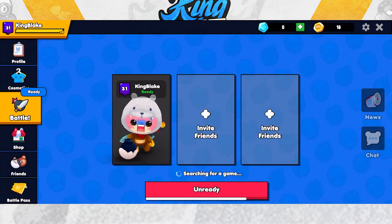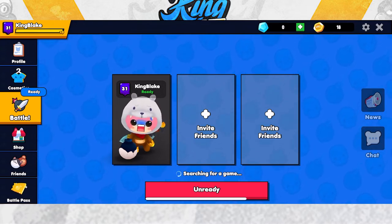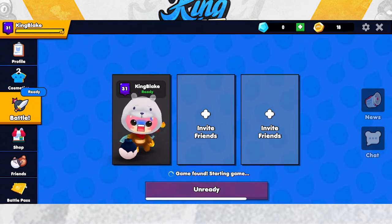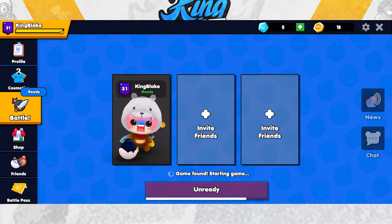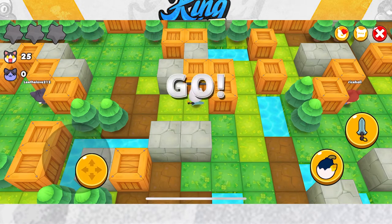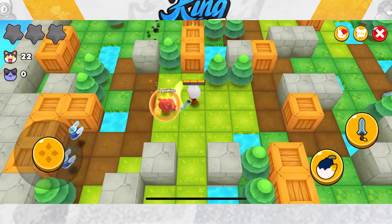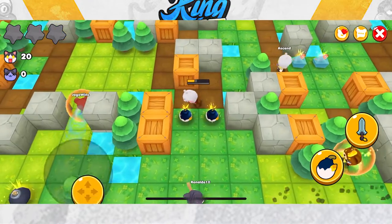Onto our third tip, which is essentially our last one: time your bombs. You want to wait before throwing your bomb at someone. As soon as the bomb lands on a player it explodes, giving them no time to react, so they can't escape. If they can't escape, they die, you get the kill, and that's one less player you need to deal with later — which increases your chances of winning.